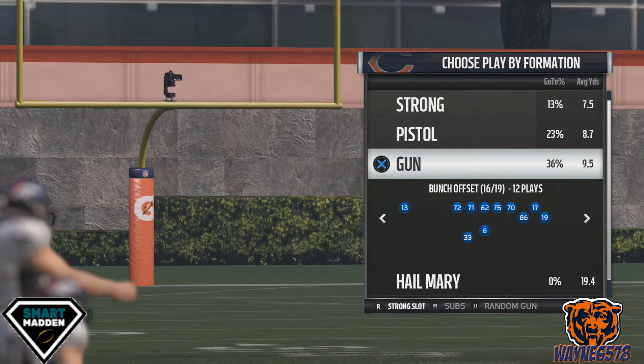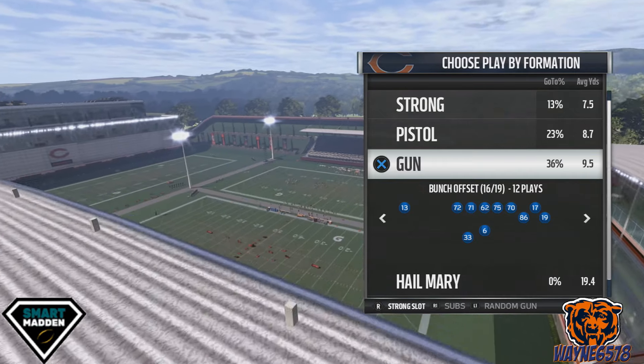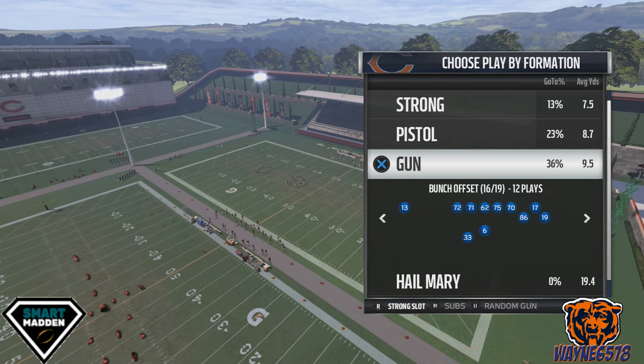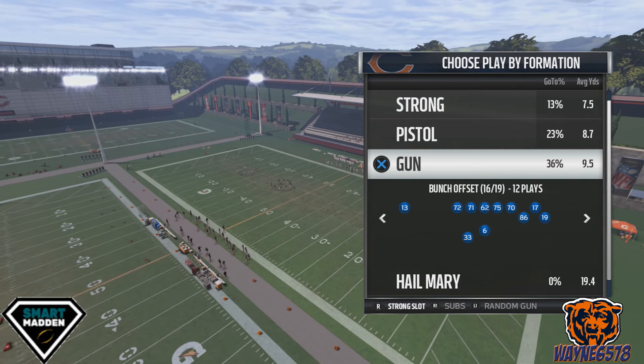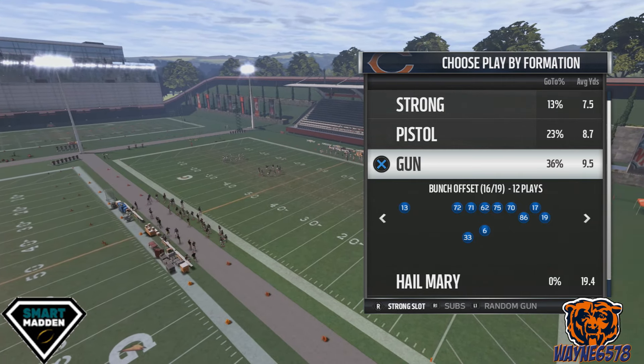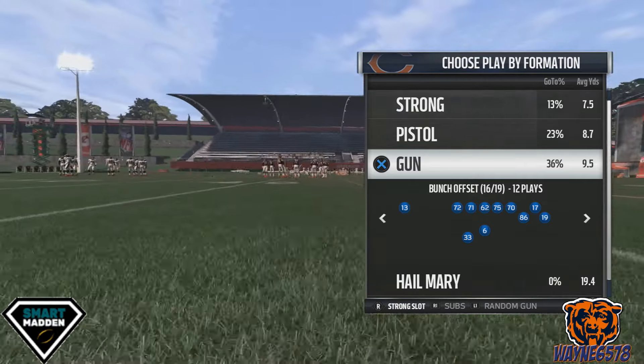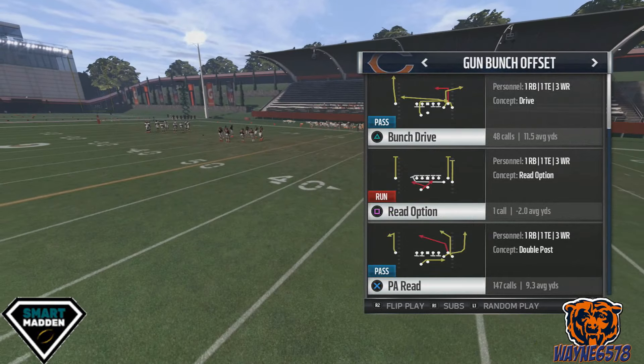Ayo, YouTube, what's up? It's your boy Wayne6578 bringing you guys another Madden 17 money pass play. This is part two of my bear down passing scheme. We're still in the Chicago Bears playbook, rolling with that bunch offset formation, and the play is called Bunch Drive.